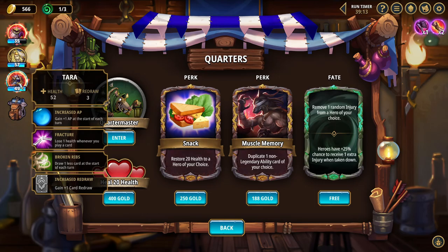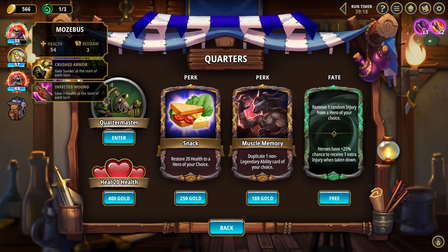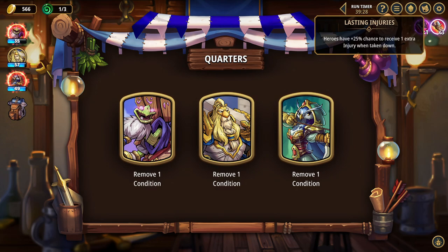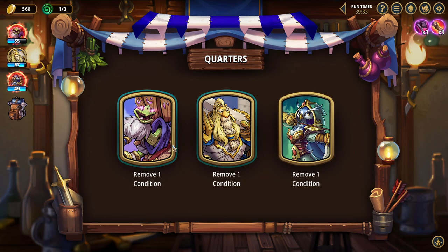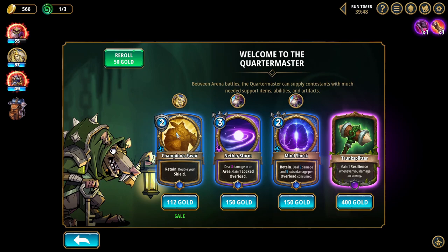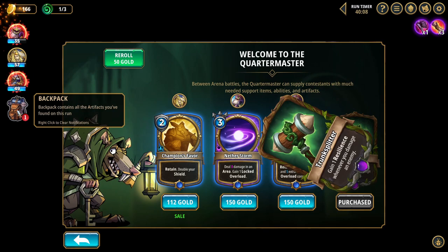Quartermaster, what do you got for me? Remove a random injury, but heroes have a 25% chance to receive an injury — seems like a horrible idea. Your injuries right now: you gain sunder at the start of each turn, and I lose 2 health at the start of each turn. That's not what I wanted. Perk cost increased — wait, what the hell happened? You just gave me another lasting injury. Okay. Remove something — Tara's okay to be honest. Remove from Mozibus. Now I could do some stuff here. I hate all of this. Double your shield. Gain a resilience whenever you damage an enemy — it's not bad for Mozibus. It's expensive, but he would be resilient like all the time? Believe it or not, I'm kind of intrigued by this. You're gonna be resilient pretty much forever.